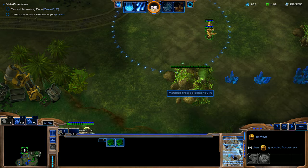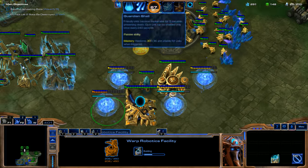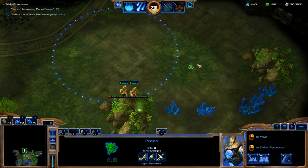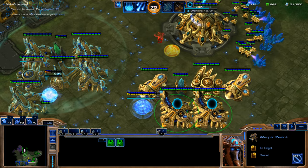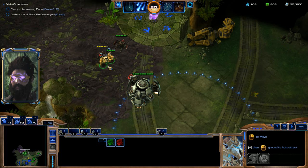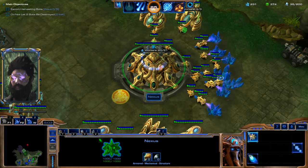We're going to keep on pumping out these probes and keep on taking out these rocks. I'm not too worried about this first wave since our teammate already has Shadow Guard down taking care of them. I'm going to throw our gateways into hotkey 3, our forges into hotkey 0, and the robotics facility into hotkey 4. Then we're going to saturate this gas and throw down our expansion Nexus. We've got Guardian Shell, so I'm not too worried about these zealots going down. Our Guardian Shell ability is really upgraded by 30% just because of those Mastery Skill Points.